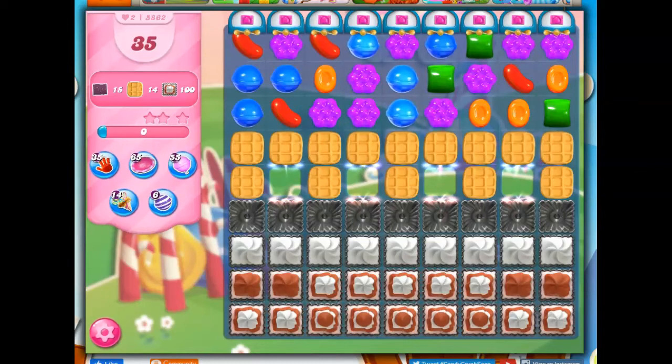Hi friends, this is Susie, your gaming guru, here to help you solve the puzzle of level 5862, where we have 35 moves to collect 15 wrapped candies, 14 waffles, and 100 layers of frosting. So we really have to focus on what we can get to down here.